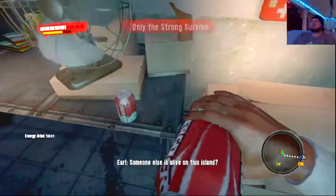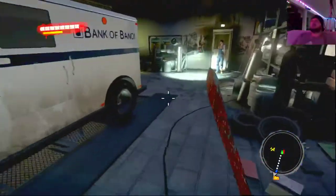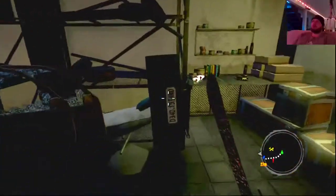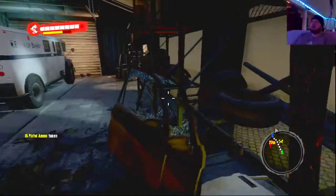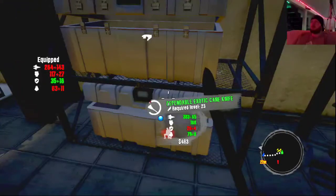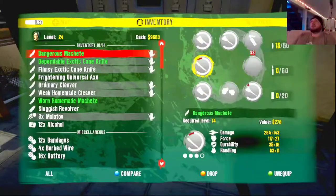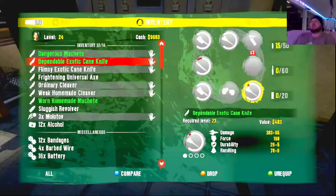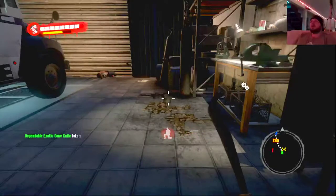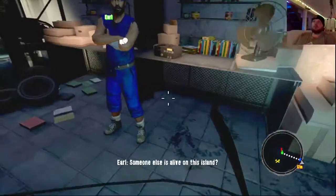Someone else is alive on this island? Before I do any talking, I do investigating. All the boxes now require Skill 2. She becomes your backpack and you can give her items. He's going to work on the truck, but we have to hold the hordes off.